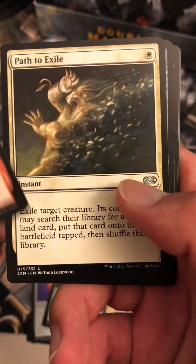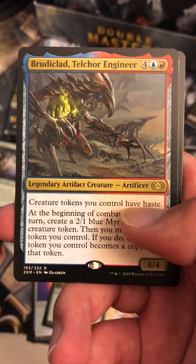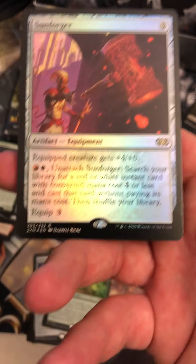Metamorphose, Dismantle, Path to Exile — that's your second one. We have the Ethersworn Canonist and Bruniclad is like 20 cents. Skinwing, Sunforger. This is like the most aggravating box opening you'll ever watch, I think. You will never see one more aggravating than this.